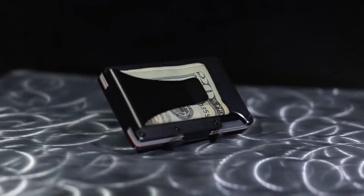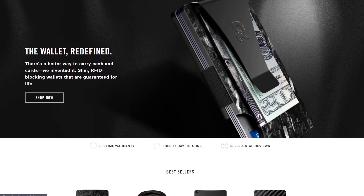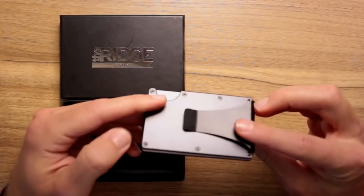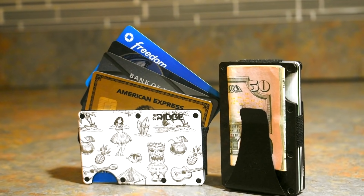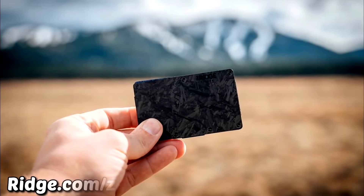This video is made possible with the Ridge Wallet. Ridge is changing the game in a big way when it comes to your personal wallet, because they developed one that's much slimmer and much more secure than your standard run-of-the-mill wallet. It's unique and around the same size as a credit card, and if you're still carrying cash they offer it with a money clip like I have here, or the cash strap, so you can still carry all the usual essentials.